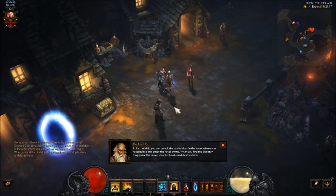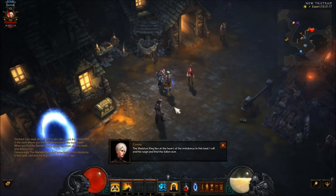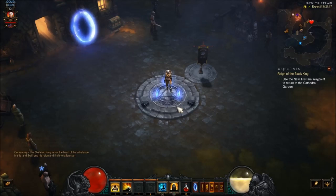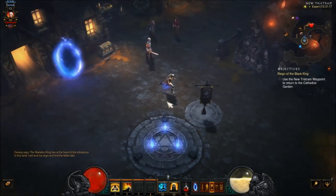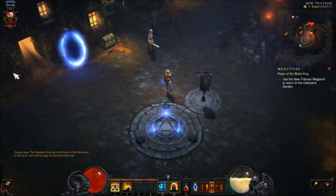Anyone else got new things to say? Let's go talk to Deckard Cain. 'With the crown, you can unlock the sealed door in the room where you rescued me, and enter the royal crypts. When you find the skeleton king, place the crown atop his head and destroy him.' So we have the crown to destroy the skeleton king. Now it's telling us to use the waypoint to get back there. But we're going to end the video right here and next time we'll go back into the cathedral and make it happen. See you guys later, bye.